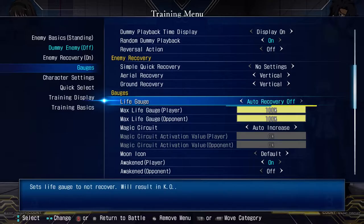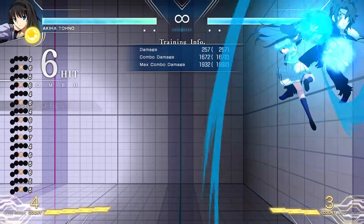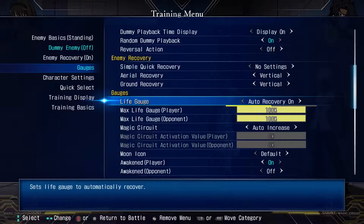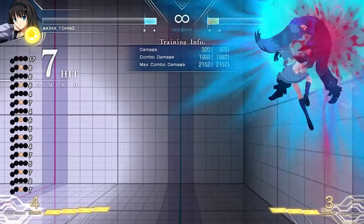Life gauge: auto recovery on means their health comes back after you hit them. Auto recovery off means their life bar never recovers. Max life gauge — self-explanatory — you just delete your health bar. You can delete their health bar too.